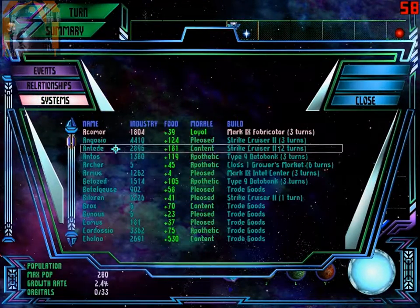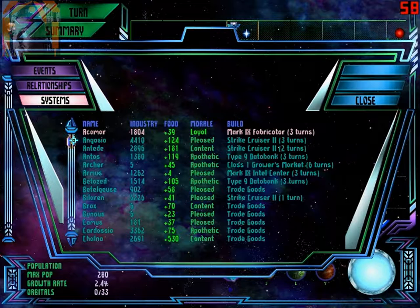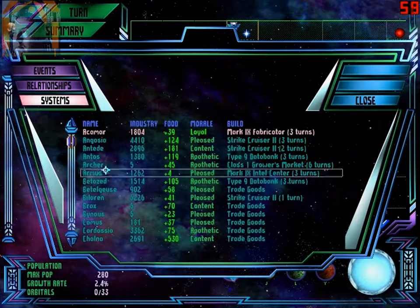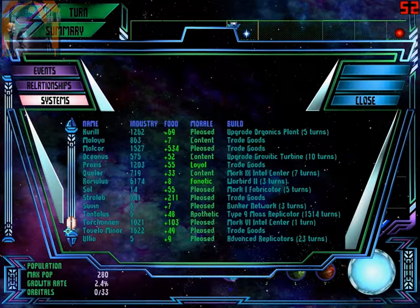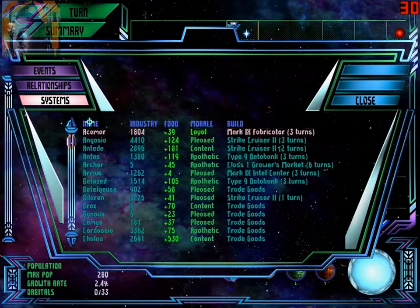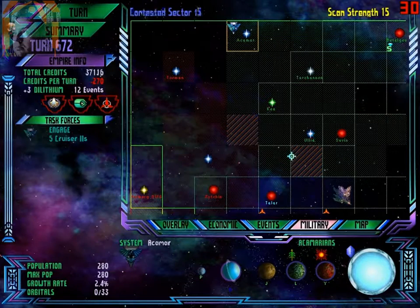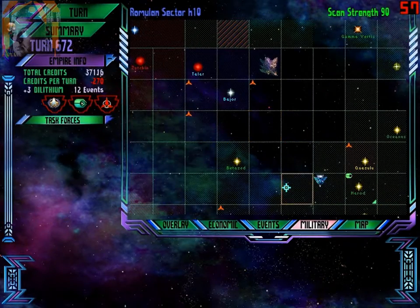Let's send the cruisers over there. What am I building on Nakamura? Fabricators. I'm gonna need more. In terms of building queues — we have strike cruisers on Angosia and Andidi, and another strike cruiser on Bilaren and Romulus Warbird. Considering we are losing money, let's hope it works.